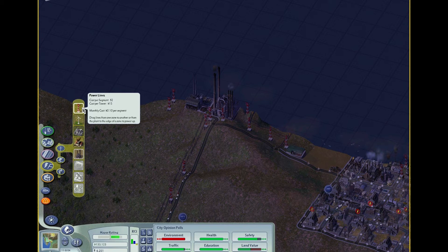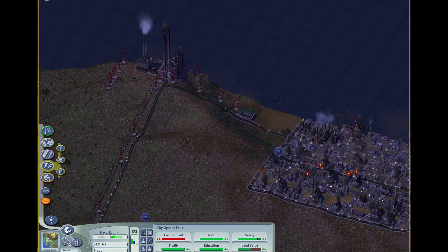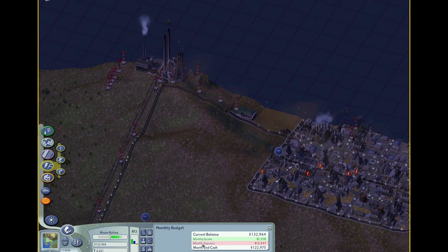Boom, there it goes. And there's the neighbor's power supply. So I'm trying to figure out the best way to hook it up to my system so that they can start buying power from us. I'm just kind of connecting all that together, making sure it's all completely connected. And you'll notice that there are a few zots down in the industrial area here where I'm missing power. I'm like, I have no power. So I need to kind of resolve that.